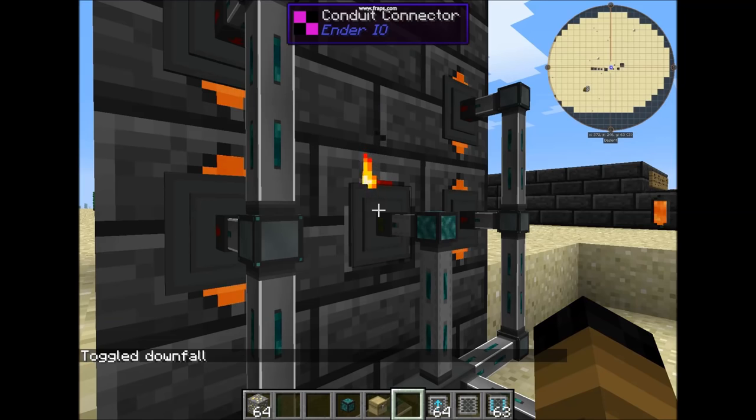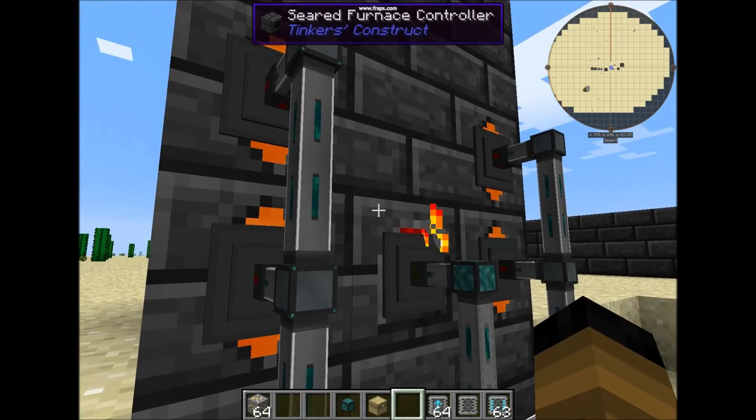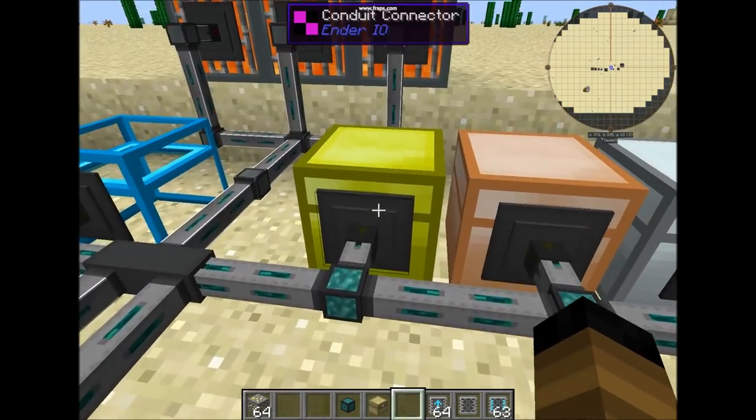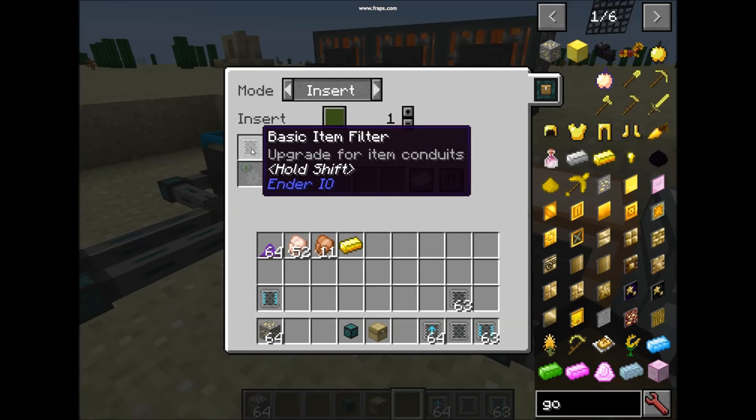Now the mode for the pipe that goes inside the furnace is in/out insert. Green remains — this is the default. Normally on each of these chests you will have an item filter.